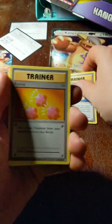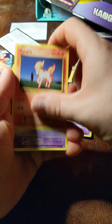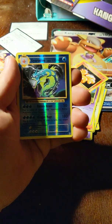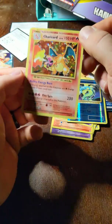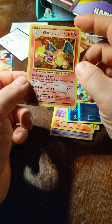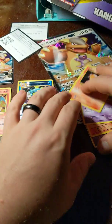Misty's Determination. Revive. Nidorino. Poliwag. Pikachu. Ponyta. Nidoran. Vulpix. Reverse Holo. Holo Rare. Reverse Rare Gyarados — my second one of those. And... oh, sweet — that makes number two I have of a Holo Charizard. Good pick, honey!